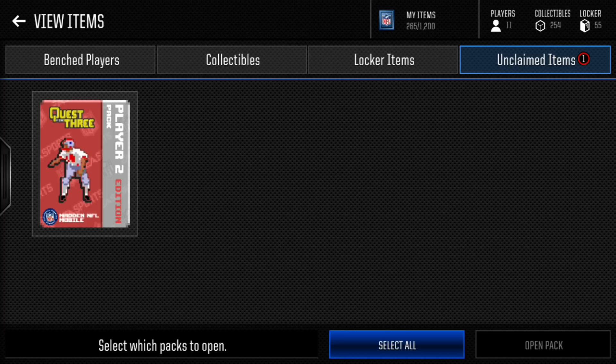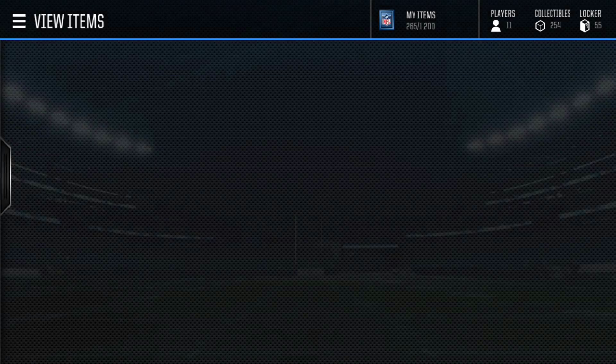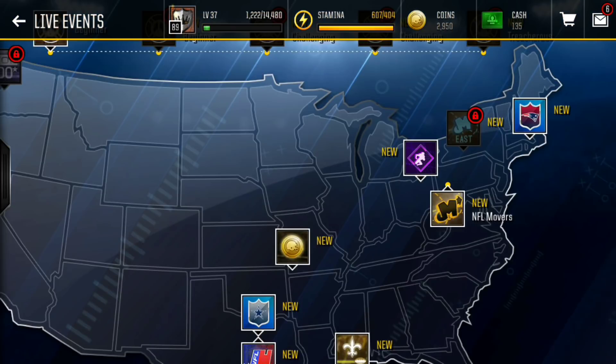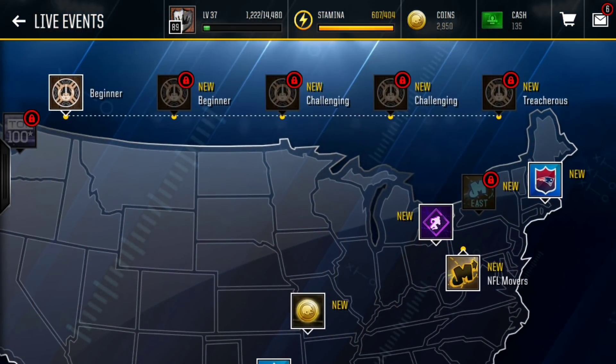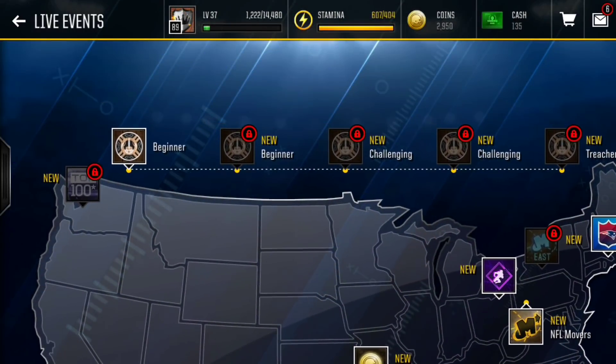Before I start, if my voice sounds a little weird it's because I'm kind of sick right now, but I still wanted to make a video for you guys. We're gonna start off with this Player 2 Edition pack, and then we're gonna get into these 15 live events. If you complete all of them throughout all the days, you can get a free 115 overall Conqueror Player Master Marshawn Lynch, which is absolutely insane.